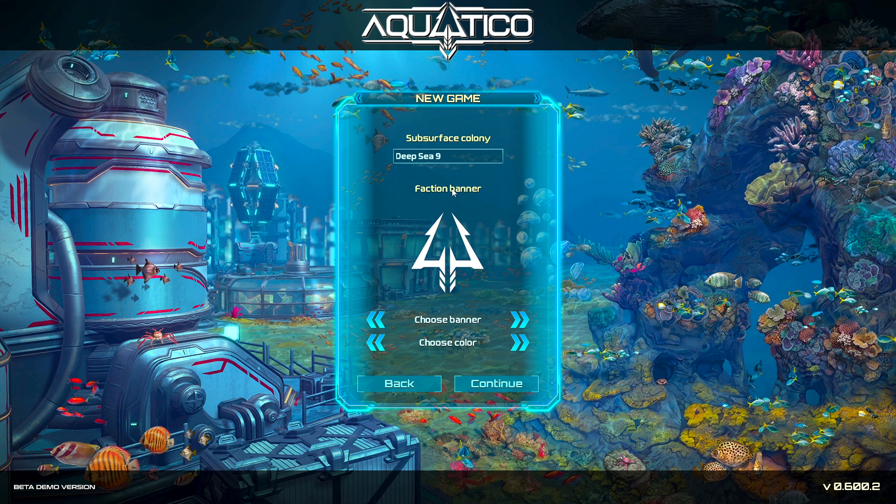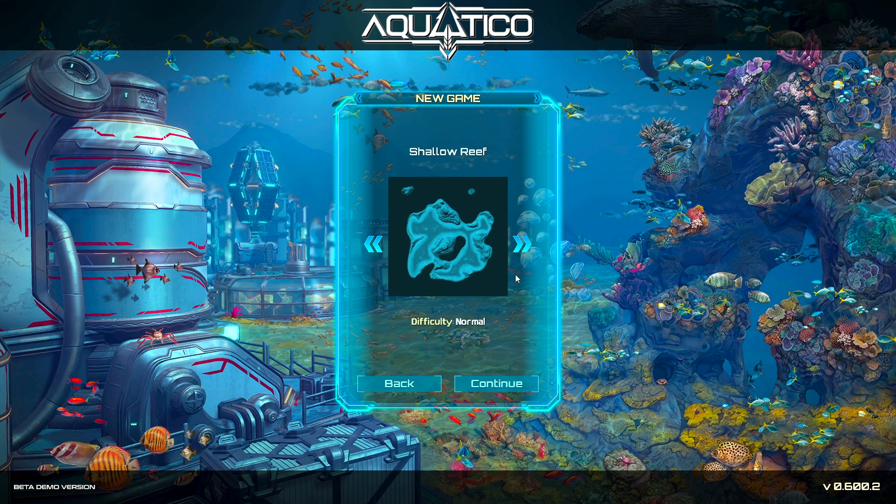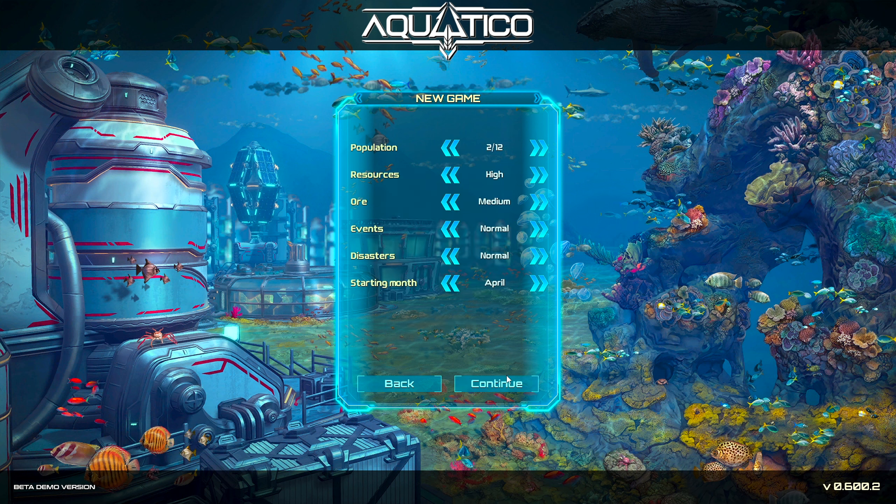We've got Sub-Surface Colony Deep Sea 9 as our faction. We get several different options here. Let's go with green for Jurassic Acid. Difficulty we'll keep as regular. For the map, there are options like Wasteland and Deep Passage. We'll go with Shallow Reef.